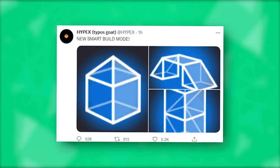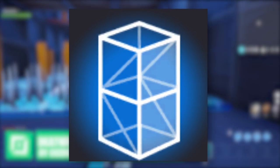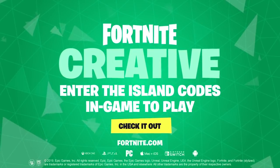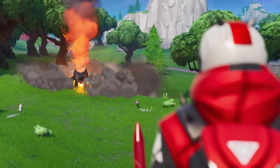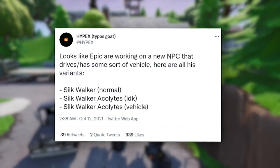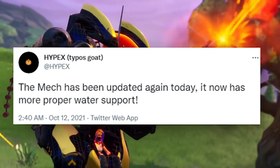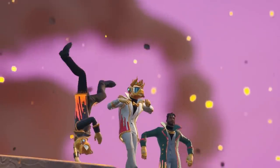For change number three, they've added a feature called smart builds. As you can see from the icons, it looks like you only need to press one button to build structures like a mini tower, a typical box, or a bridge. They don't appear to be in-game yet, but I really hope they make it into battle royale. For update number four, there's a leak that an NPC will drive a vehicle around the map, possibly a variation of the mech, which we might see in the Fortnitemares update.